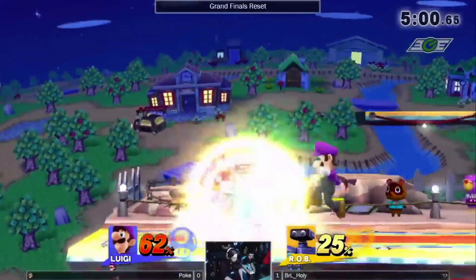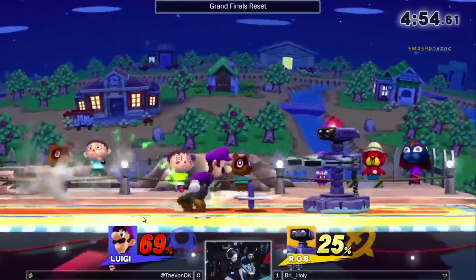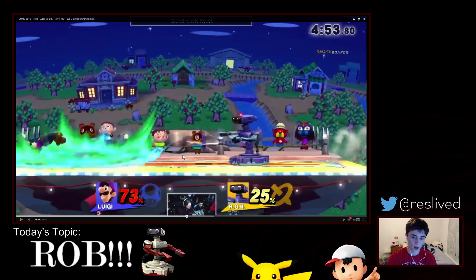Safe Nair on shield, no punish. Safe Nair, no punish. Let's throw out another one — safe Nair, F-smash punish. He got a punish for putting out a safe Nair on shield. That's how ridiculous Rob's Nair is — so smart and so strong. Holy Nightmare just abuses it against Poke, and Poke just doesn't have any way to deal with it. Shout out to the chat — if you have any questions during the analysis, let me know.